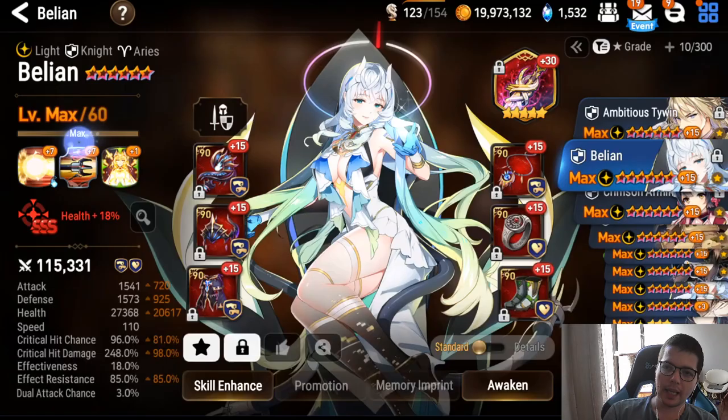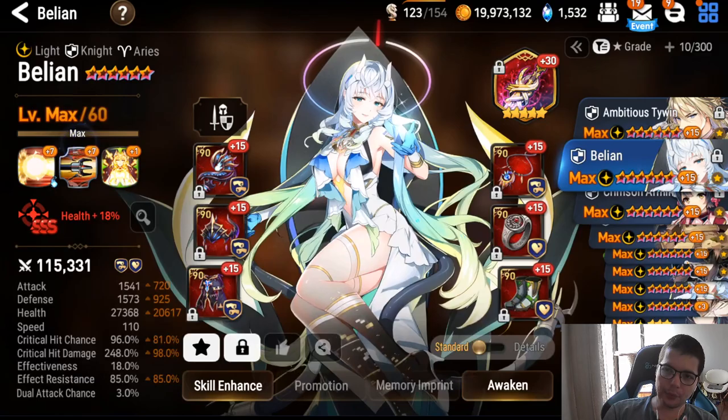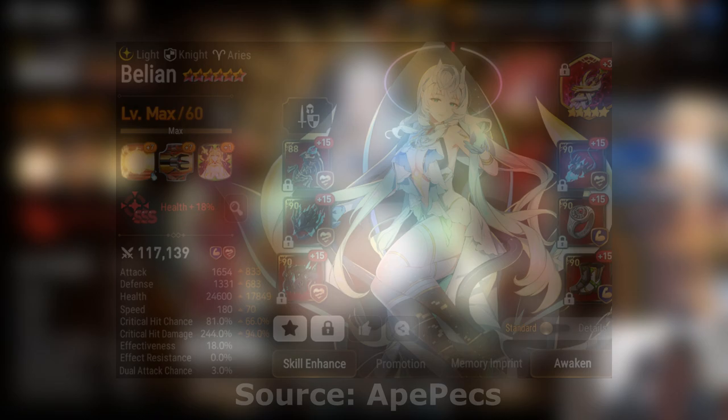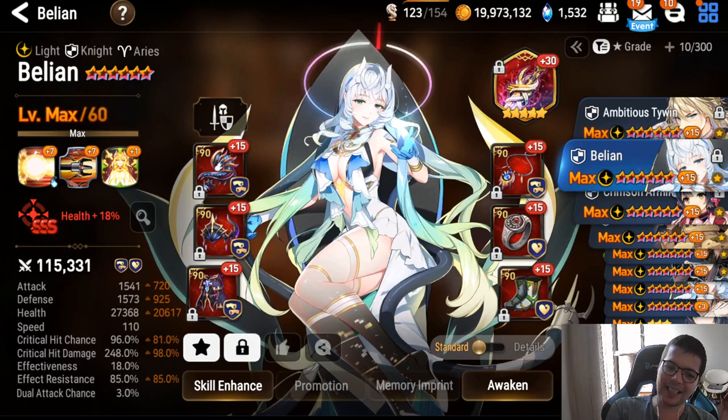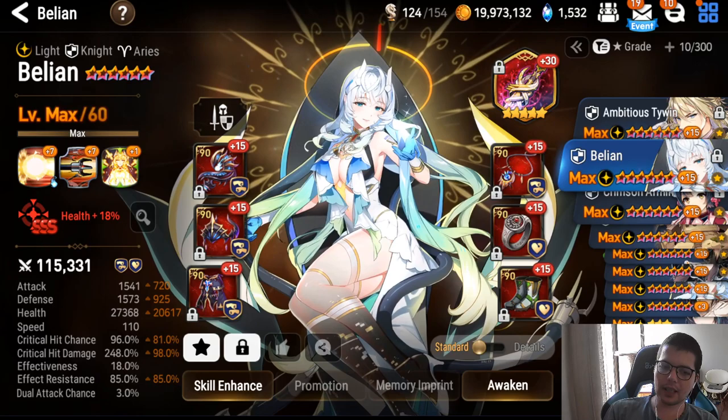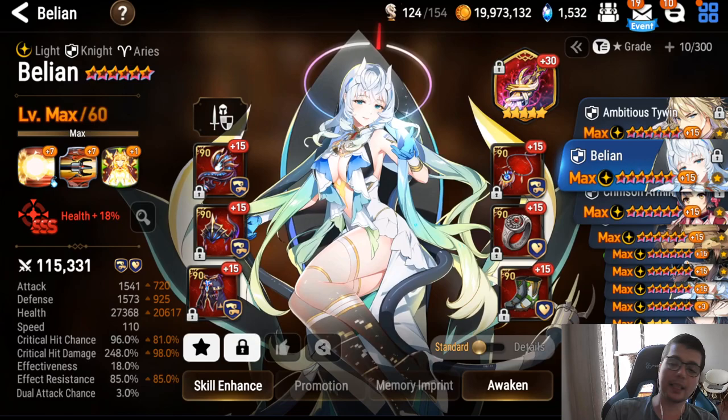For injury build: I don't think you go Elbris on injury — go Sunglasses or Holy Sack. Go immunity set, 180–190 speed, 250 crit damage, no ER, no effectiveness, at least 23k HP, at least 1.3k defense — going below that is coping.